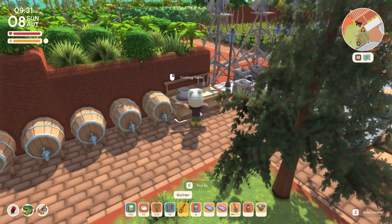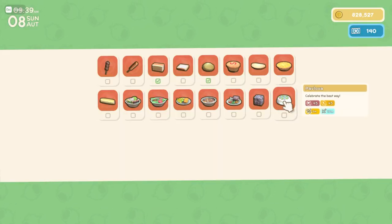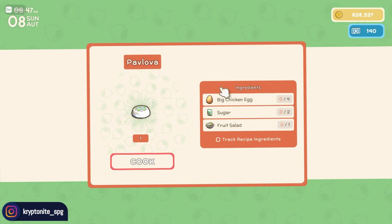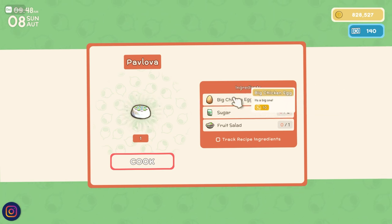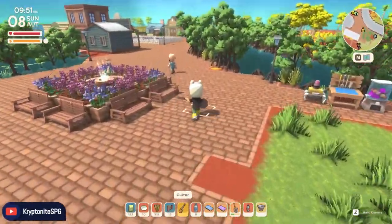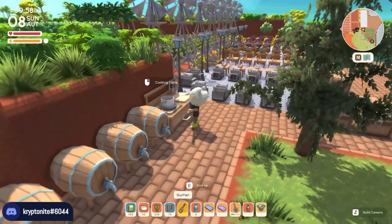So far we only have two craftable items that require the high quality milk and the big chicken egg. One is the pavlova, which gives you a massive boost in your health, energy, and experience. As you can see, this recipe requires four big chicken eggs. Then with the cheese maker and the high quality milk, we can make high quality cheese.